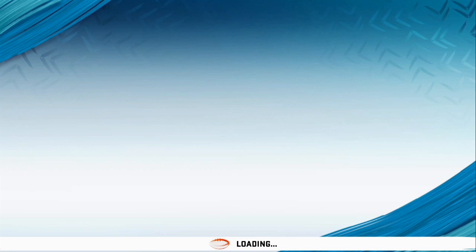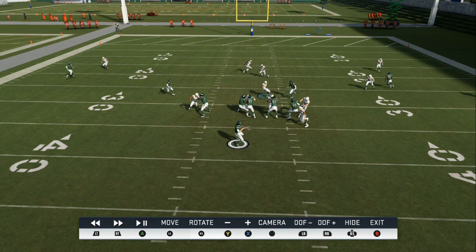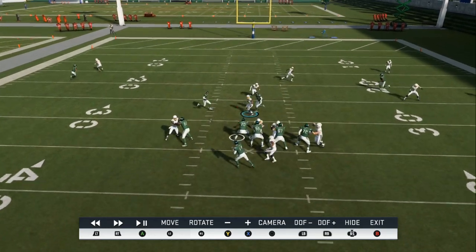It's all about making your opponent get rid of the ball fast. He hikes the ball, he's coming across. Now if you've got a Von Miller, a Lawrence Taylor, a Khalil Mack, you've got to guess pass so he doesn't hesitate right there. I'm just showing you how to set up the blitz.